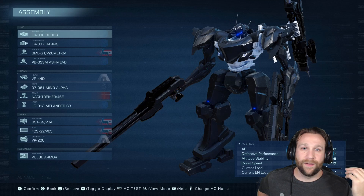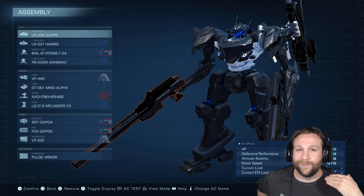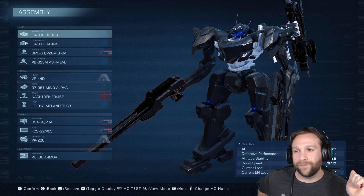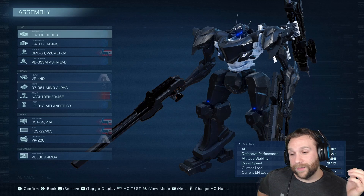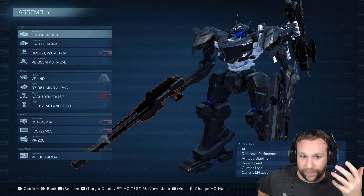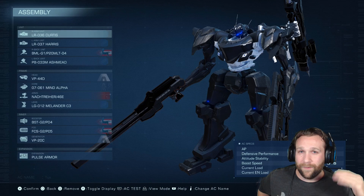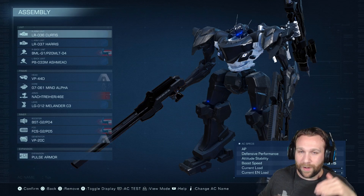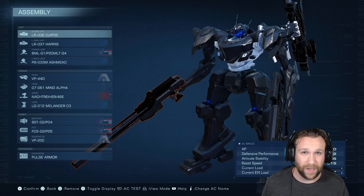My suggestion: ground fighting this thing is just instant death. Float up in the air. This would actually be fairly decent for tetrapods, so if you want a frame change, try the tetrapods. If not, if you're using bipeds or reverse joints, hop up and hover. Hit it as it's coming towards you, because you have a better angle at hitting the MT within the treads — and that's where you've got to hit.